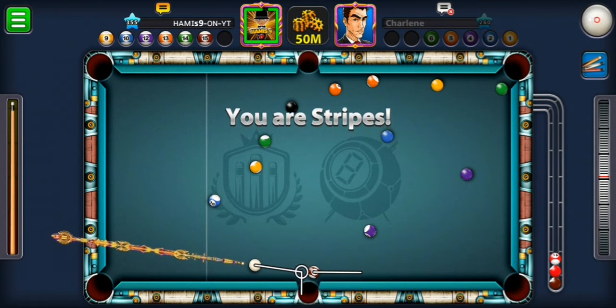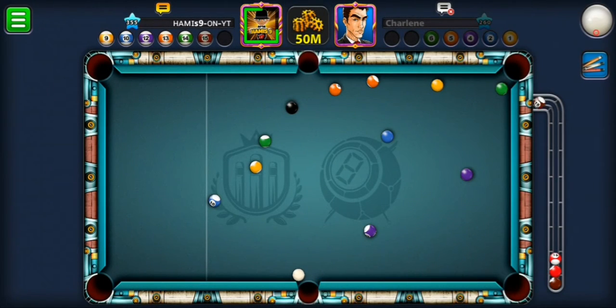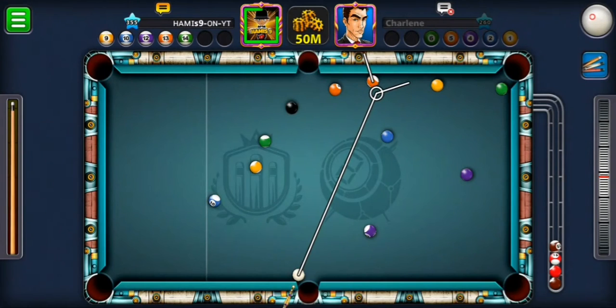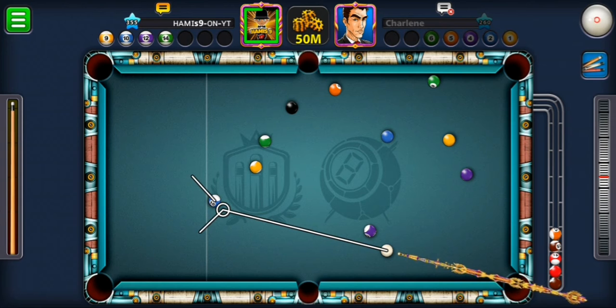At this point a bank shot is crucial — it's almost impossible not to go for one; it's the only way I can clear my orange ball. So I'm gonna go for bank shots only in crisis situations. Let's hope I pot this — imagine missing the first bank shot of the video. I put too much time and effort calculating that.